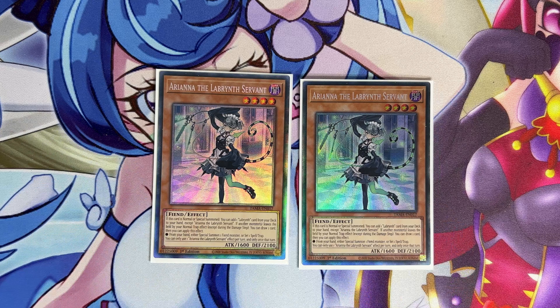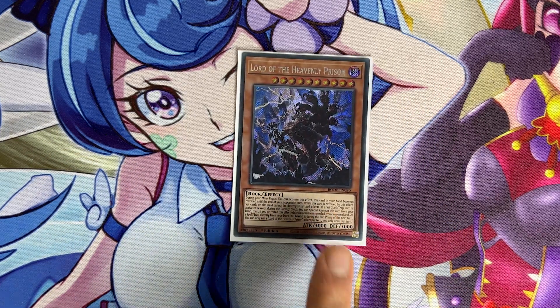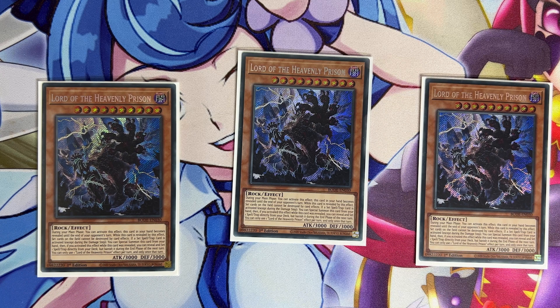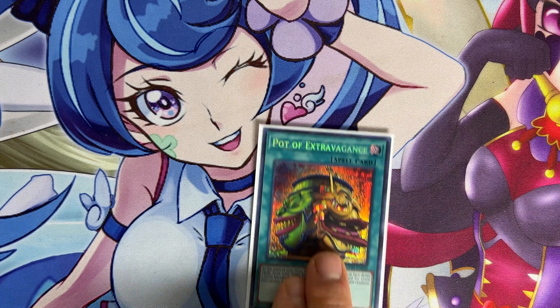The last monster in the main deck is three copies of Lord of the Heavenly Prison. This is pretty standard in any trap deck at this point. This card is great not just because it protects your back row, but because the moment you activate it you get a free body on the board and you also get to set a Pot of Extravagance for your next turn to get another draw. Trap decks always need as many cards as they can get, and this card fixes a lot of those issues.